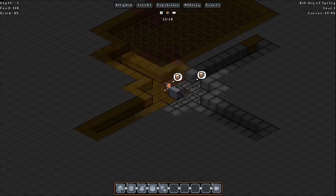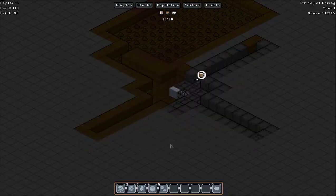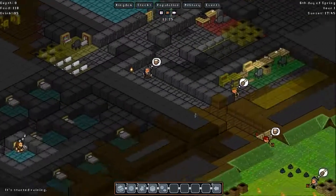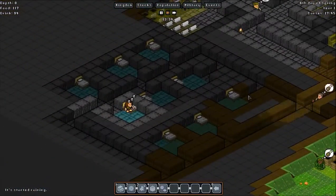What other workshops would I put down here? My tailor shop — that's going to go down here. You can buy some clothes, butcher shop — it's all going to go down here. Jewellers — this is going to be basically my main area, sort of a working area. I should have done it the other way around really, but it doesn't really matter.